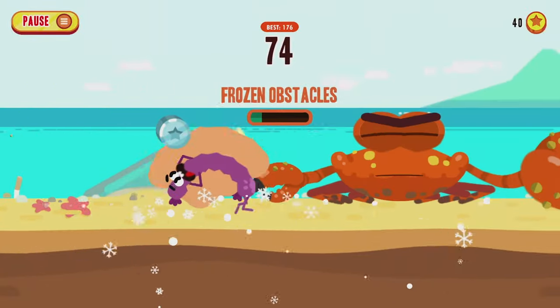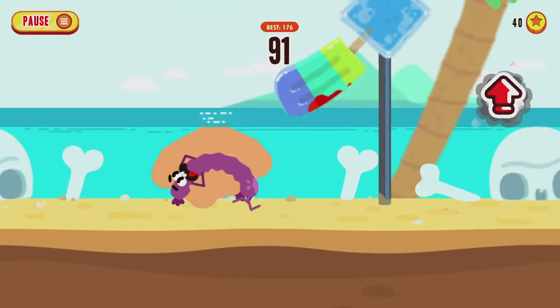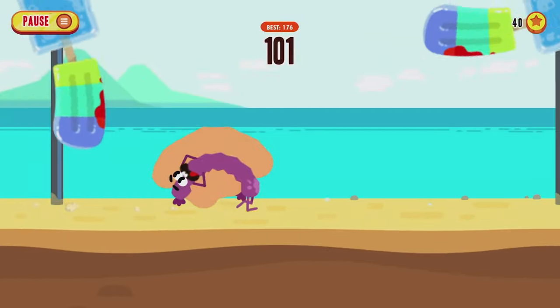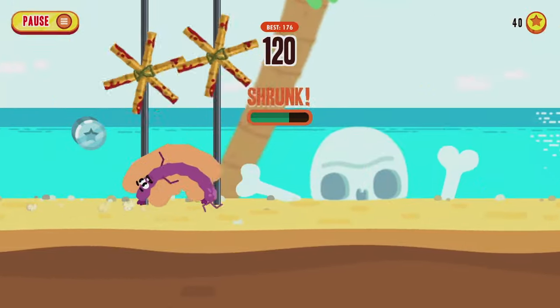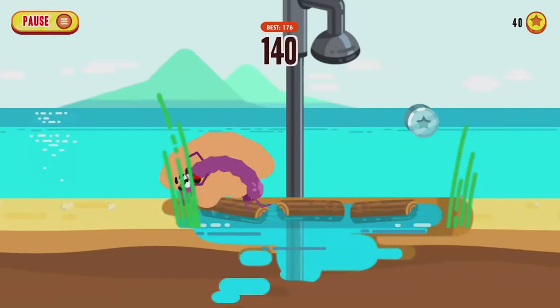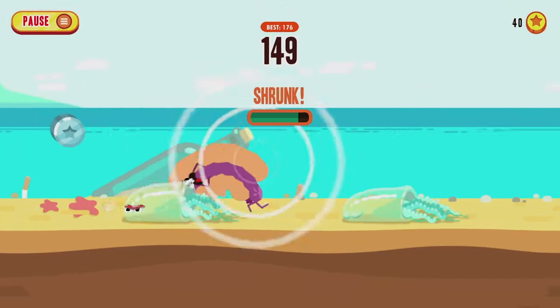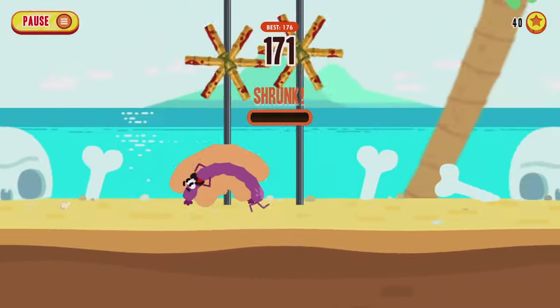Some other achievements you'll obtain while going for this: the Rubber achievement for running straight through five obstacles — using the Blood Wurst you just hold B and you'll grab that one no problem. The Guardian Angel achievement is for passing 30 seawater puddles at the beach, and since we're already going 250 yards, we'll grab that one too.